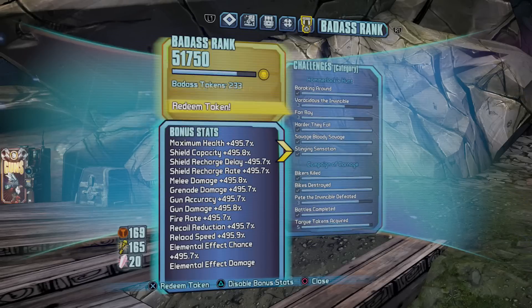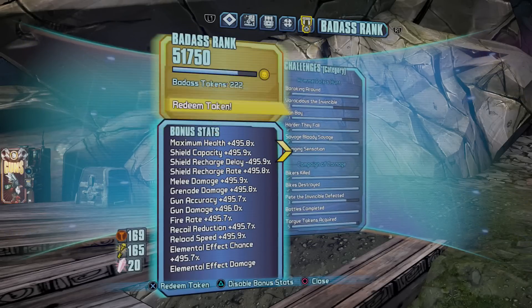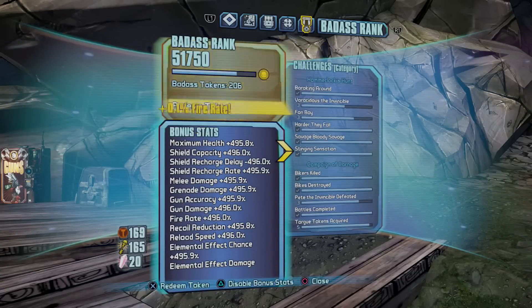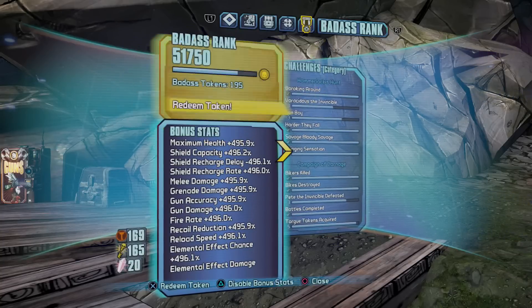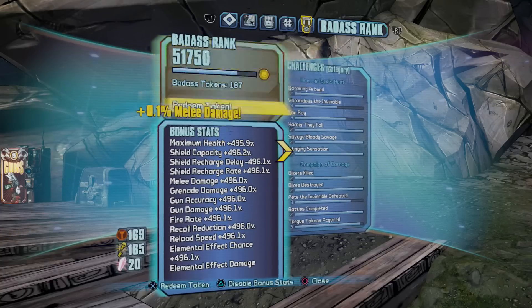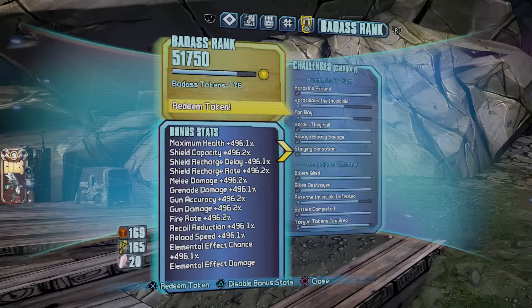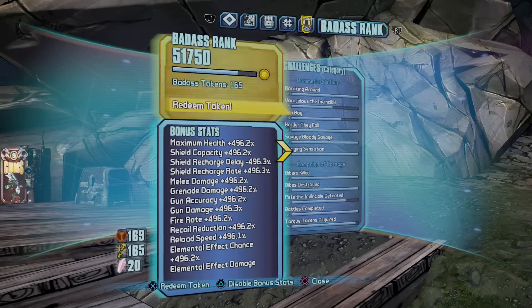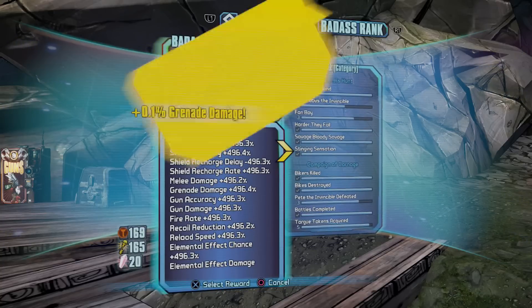Just keep hitting the button — it spreads evenly to every stat. This is easy to do while you're doing something else. I'll often read a book, type, or watch Netflix on my laptop and just do this with one hand while multitasking. From what I've heard, this works on both Borderlands 2 and Borderlands 3 on both PlayStation 4 and Xbox One.